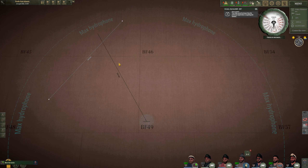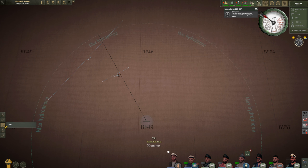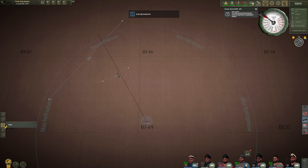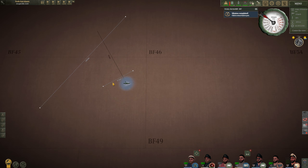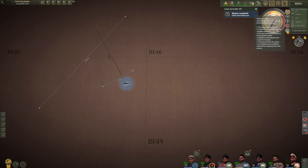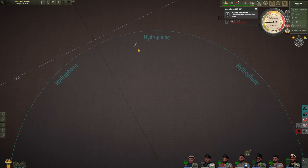We'll go flank speed and make it to around here, then go for another dive. If at that point we can't hear him, it's time to head back regardless. Another hour and a half or so having passed, we're approaching the line where we planned our next routine dive. Down we go - and what do you know, propellers right on top of us. An alarm - we've dived right next to a boat we didn't see topside.